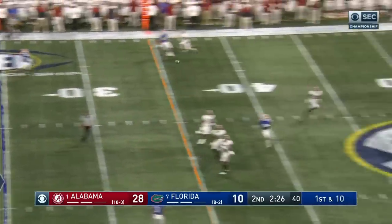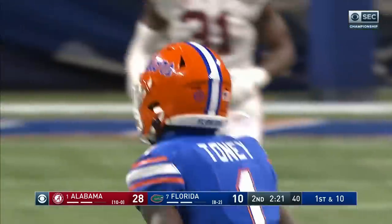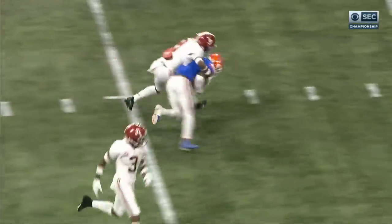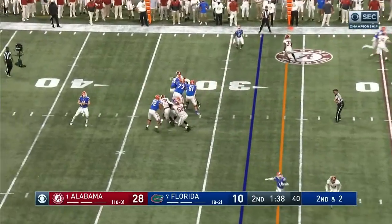Trask going deep — got it to Toney inside the 40, first down Florida, in front of him but a perfect throw. You see number nine, the safety, matched up against Toney, but it's a perfect throw. Including 182 yards last week in the loss to LSU.